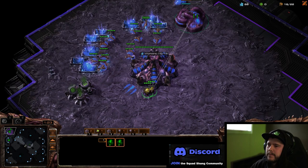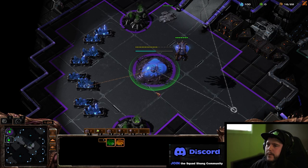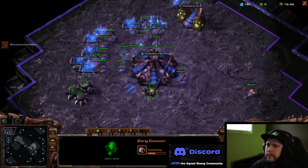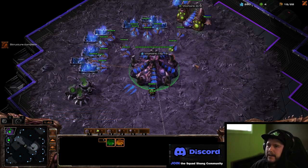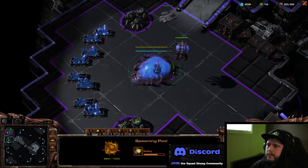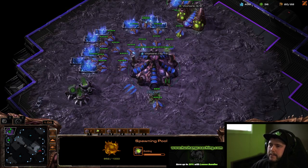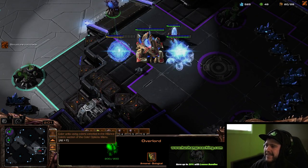The more things you can hotkey the better, because it gives you more flexibility to bounce around and check stuff. I see a probe in here, I see my hatchery is like halfway done. The stronger you get in StarCraft, the more you want to bounce around and jam more info into your brain. That's why I'm tapping F1, F2 — just picking up more info whenever I have nothing to do.